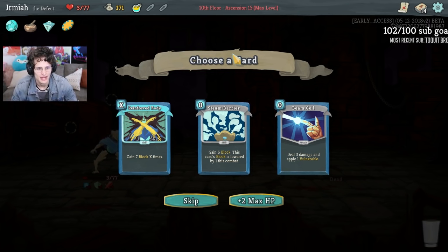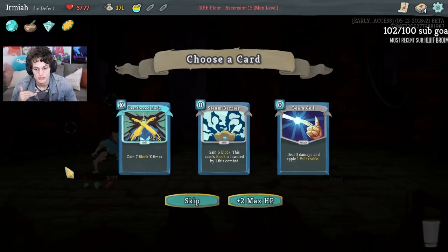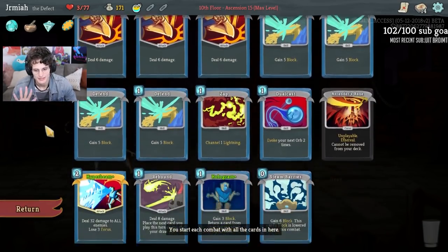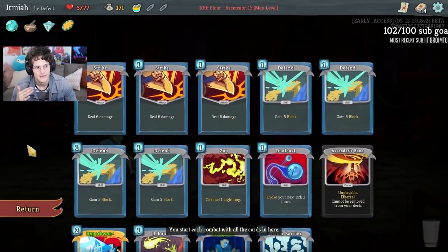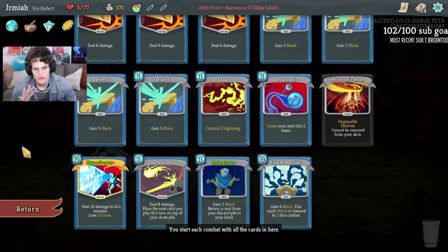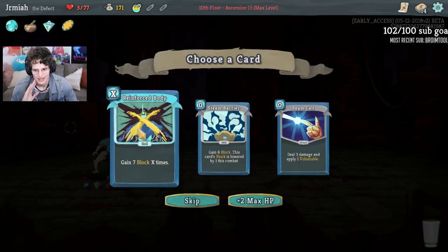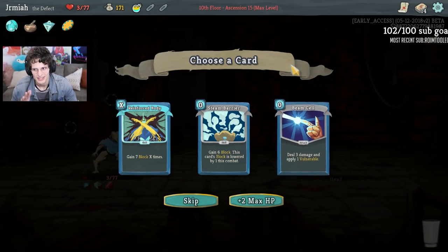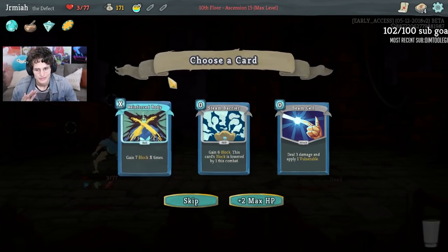There are two things we can do here. I like Beam Cell a lot because that makes it vulnerable, and the vulnerable on Hyper Beam is insane damage. But I also really like Reinforced Body, because right now I'm in a situation where I want consistent defense. The most consistent thing for me in order to win is to get defense. I have Hologram, Steam Barrier, and 4 defense - it's not that great. I think Reinforced Body makes more sense, and you could argue Beam Cell is common so I might find it again. My damage is good enough, so I'm going for Reinforced Body.